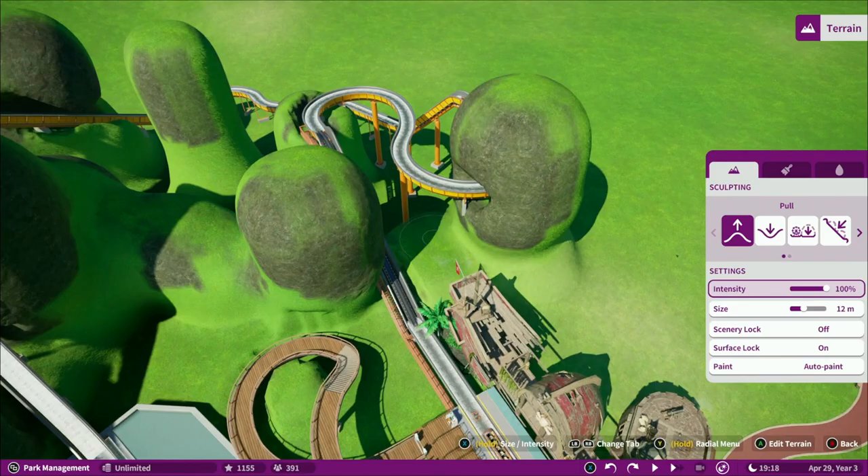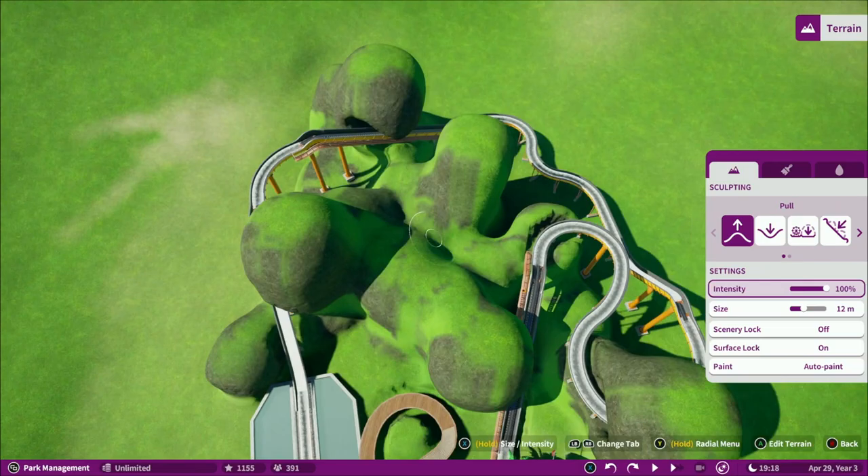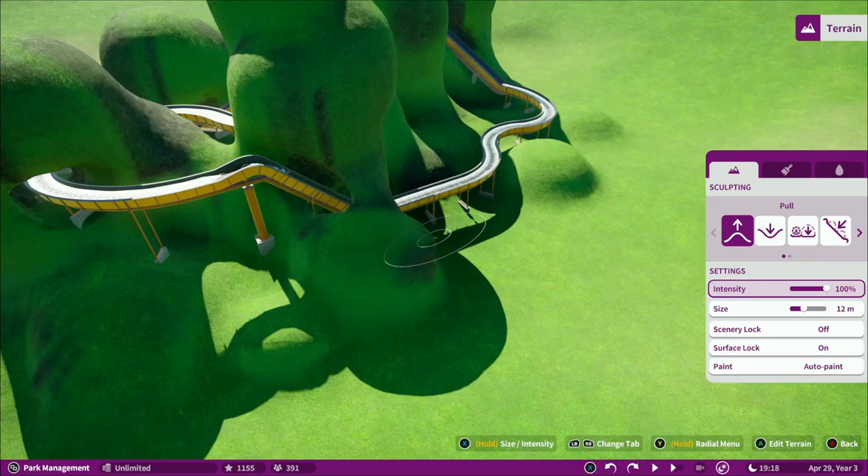I started working on the log flume layout, so now I just have to theme it. It's a tropical hideout with pirates and a kraken living under the water. Leave a name and story suggestion for the ride.